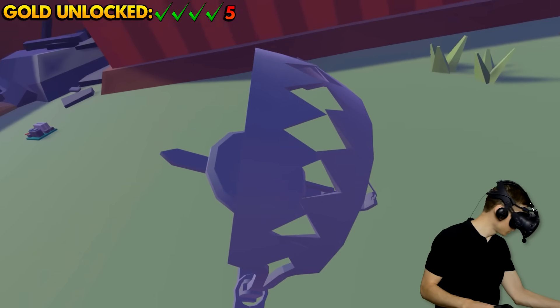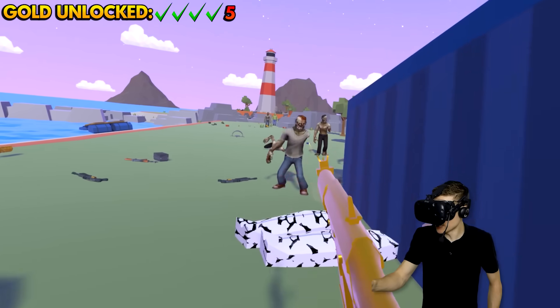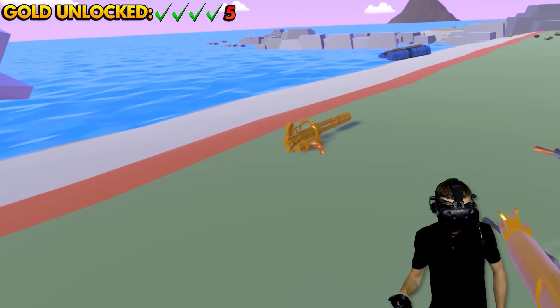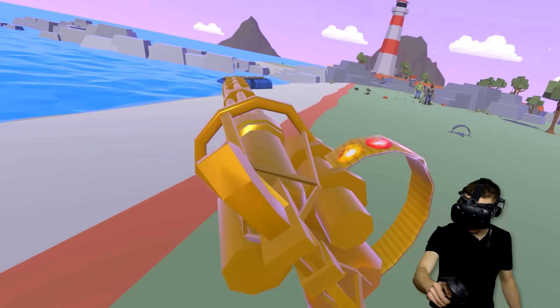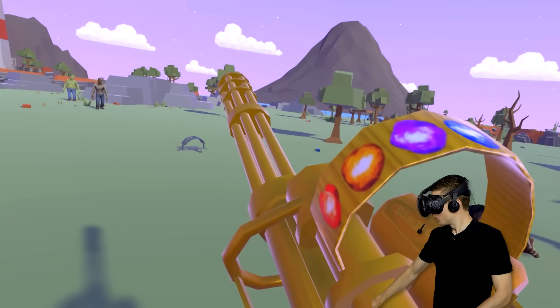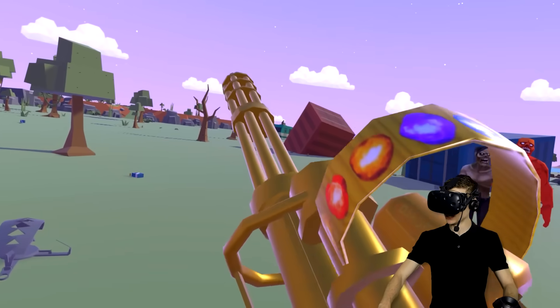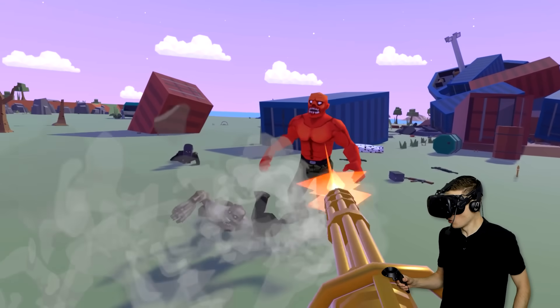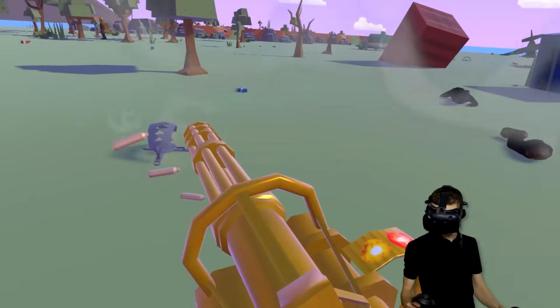Nice little bear trap — we can activate that! Wait, what's that? I think it worked! What is this? It's a golden minigun! Are those what I think they are — are those the infinity stones? Maybe that's why we had to activate all those switches! This thing is insane!